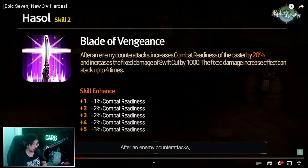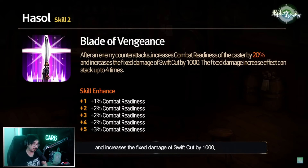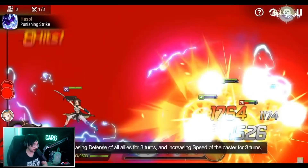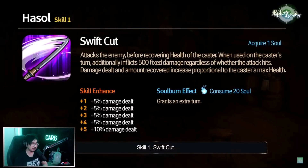So we want to bring her against units that counter attack — think Rem or Violet, similar to Pillis. The fixed damage stacks up to four times. Skill 3 attacks all enemies, increases defense of allies for three turns — three-turn defense up is very nice — and increases speed of the caster for three turns. As you can see, they're using her versus a unit that can counter, so she's stacking up that vengeance for the extra fixed damage.